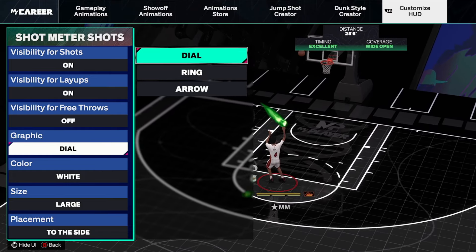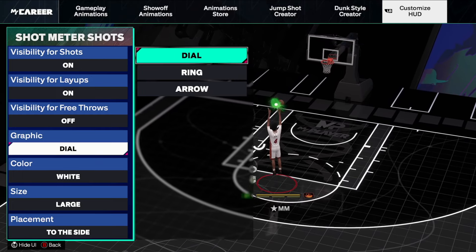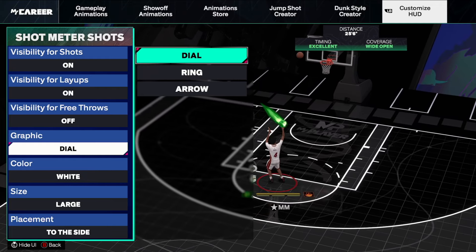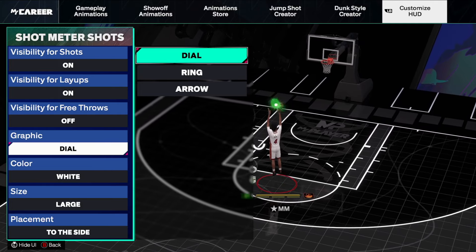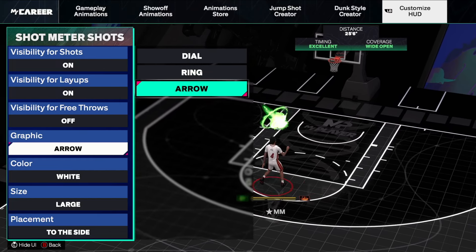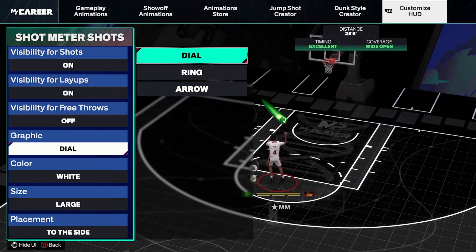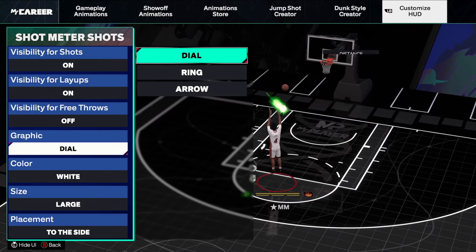Then there's the dial — that's the other one I've tried. For contact dunks I could genuinely see this being even better than the arrow because it's a circle. As the circle starts to vanish, you know where you are. The less of the circle you see, the closer it is to when you release. With the arrow, you can kind of miss-time it a couple times, but with the circle you'll know almost every single time if you went too early.